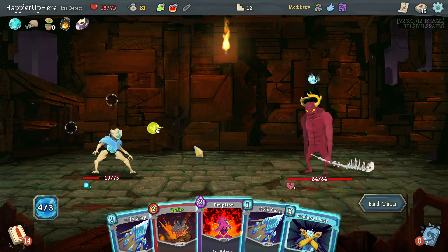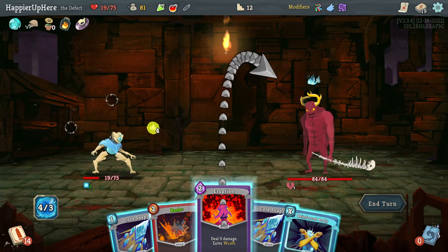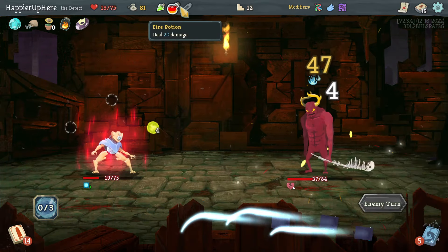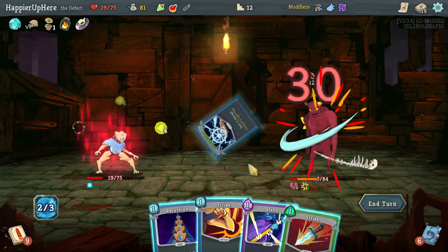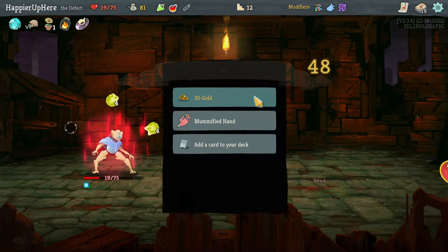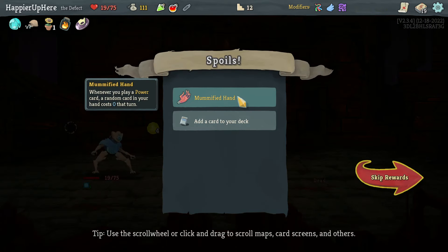Here's an Eruption that is actually really tempting. Let's do Eruption and Bash because I still have the Fire Potion — I just need to deal 17 damage. Actually I don't even need the potion. Beautiful! Mummified Hand — one of you play a Power card and an Incarnate Hand becomes zero cost that turn. That makes me think Power deck.